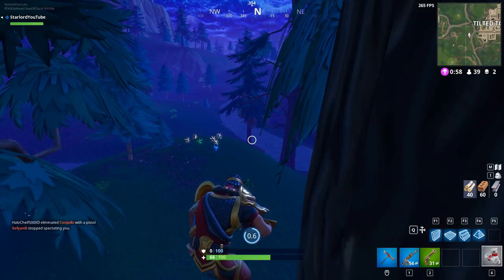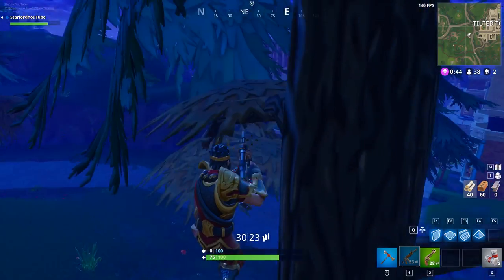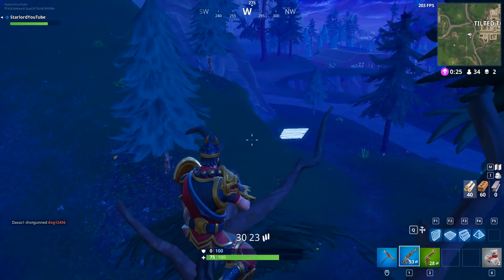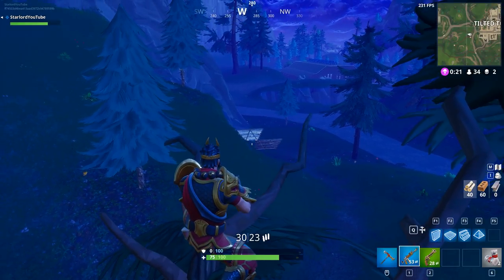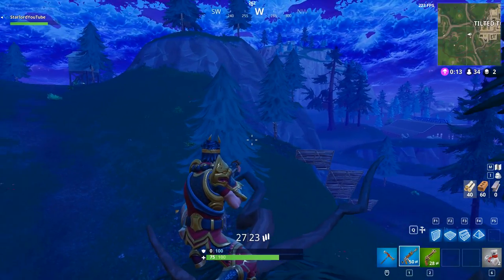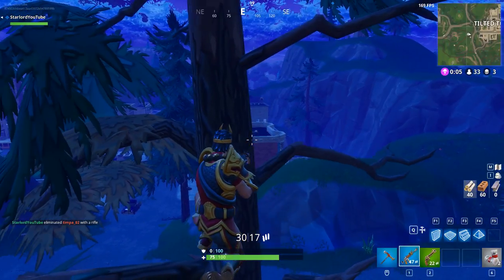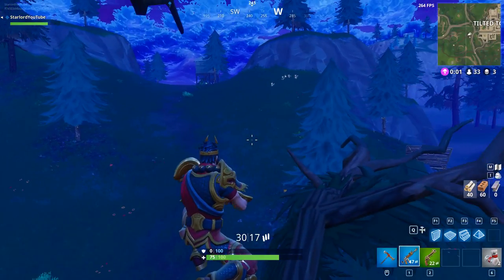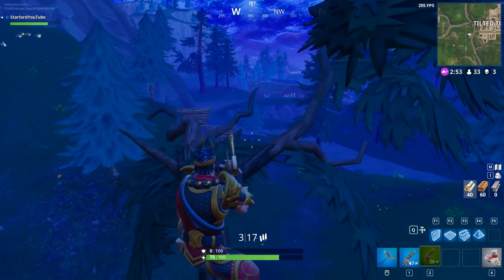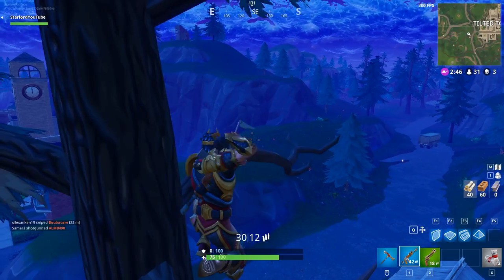I'm going to fast forward a little bit to the next guy that comes around. Here I saw one guy — I gave him a little warning shot just to see if he'd come check out the loot below me, but he decided to keep running, so I shot him again and killed him. He didn't know where I was, which is just pretty funny. We're still waiting for people to come below us, but as you can see I've already got loot from both guys — the more people that come, the more kills I can get.